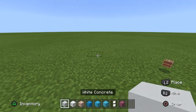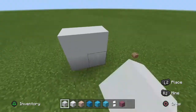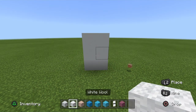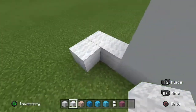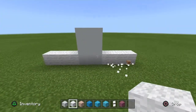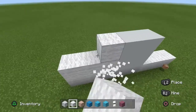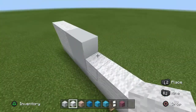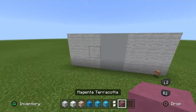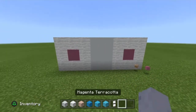We start the build now. Get your white concrete in place two, and then make a square on top of that. Place three white wool going out on both sides of the bottom, just like so. Go in two rows of three, making it a full rectangle. In the middle of the white wool, break it and place magenta terracotta. Once done, you can drop the magenta terracotta.